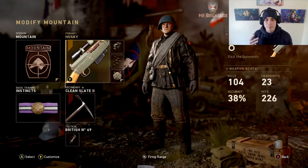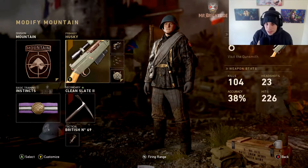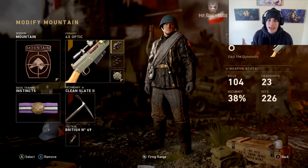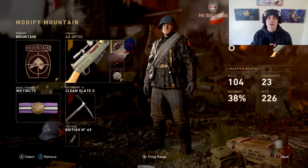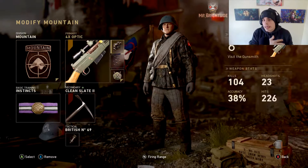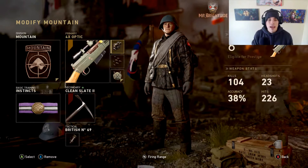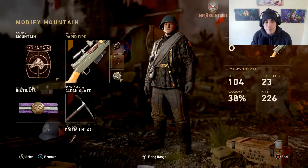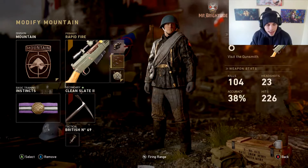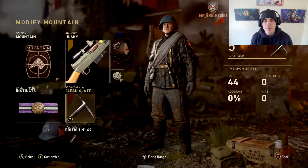I wasn't expecting great gameplay because this weapon sucks - the Karabiner is a bad sniper - although I tried putting the 4x scope on there, and that was a game changer. You kind of treat it now like the M1 Garand except this can get one-shot knockouts, and I also have Rapid Fire on there just to increase that fire rate a tad bit.